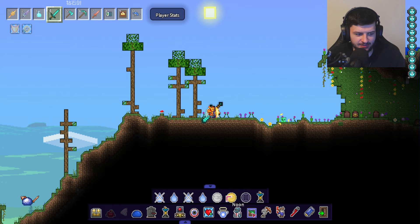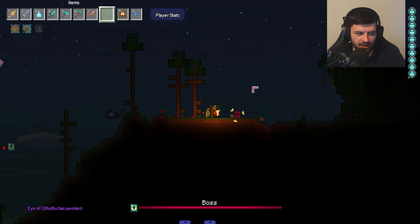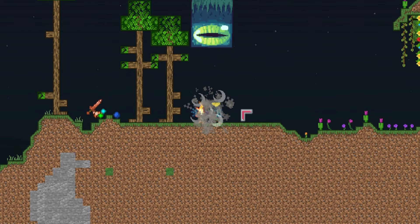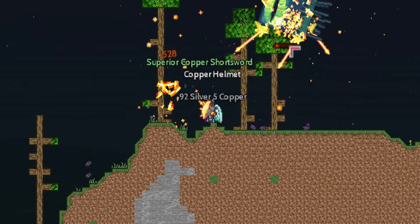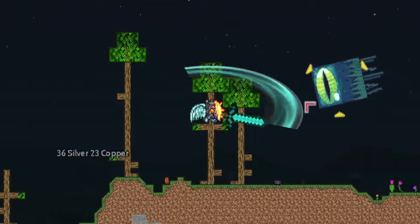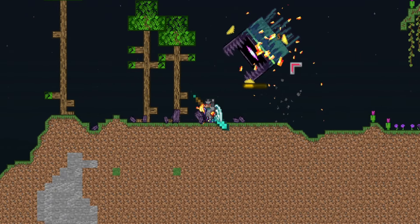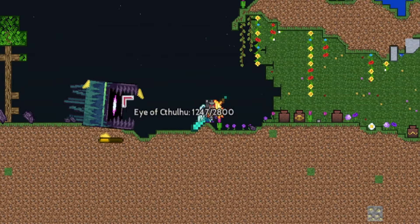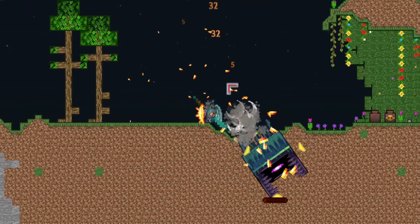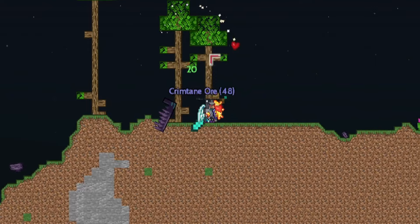Now we need it to be nighttime for the Eye of Cthulhu. The suspicious looking eye item looks a little different, so I'm excited. He just looks like a giant Eye of Ender. Let's hit him down to his second form — there we go, going to phase two. He kind of looks like he's got a gaping Ender portal in his mouth with crazy particles coming off him. He moves pretty slow when he lunges, which makes it look a bit underwhelming, but still a cool boss.